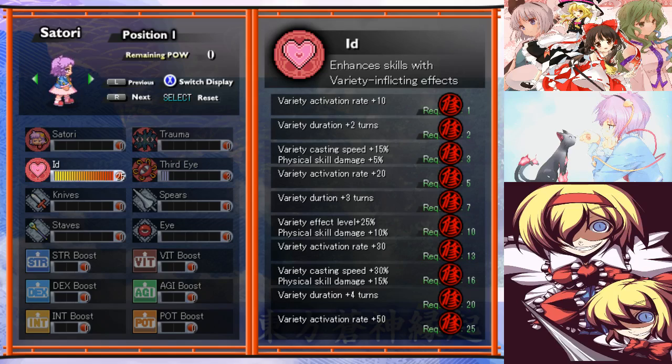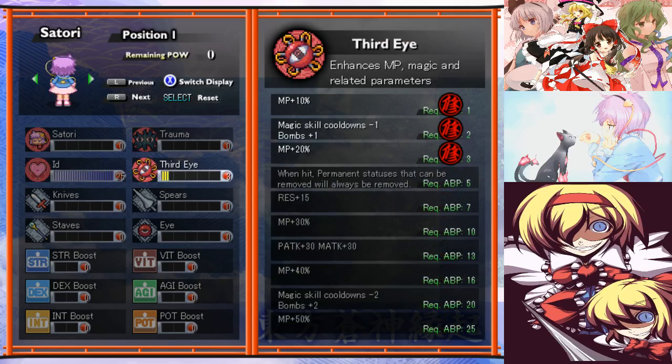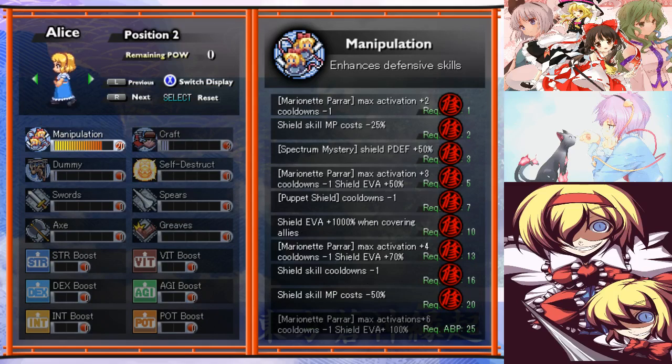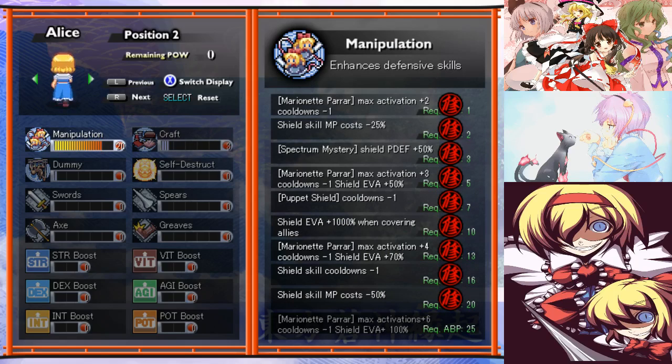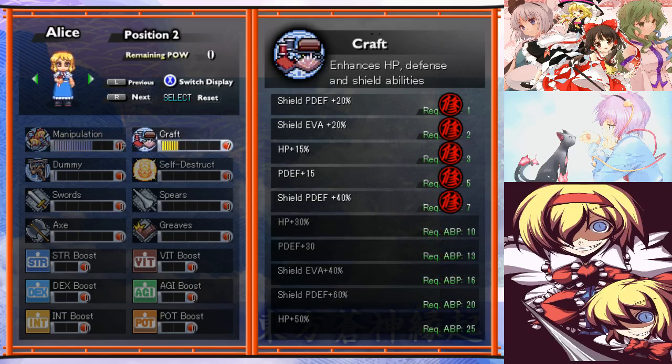I really do need as much status power as I can get. Because I had a couple of spare points, I placed them here to get cooldowns and MP down. Ideally I would like cooldowns minus two as well, because then I could use the debuffs every turn, but I can't do that. Alice — I managed to get enough points to have her shield skills cost down by 50% now. You could put it in the craft tree instead, which would give you plus 40% physical defense on your shielding, which might actually be better. So we'll go with that.